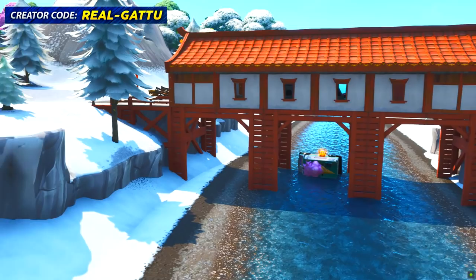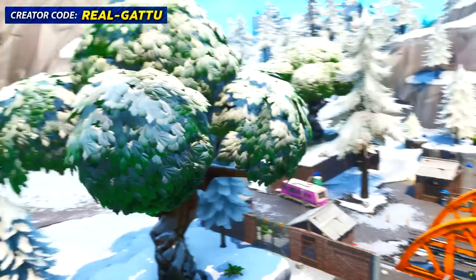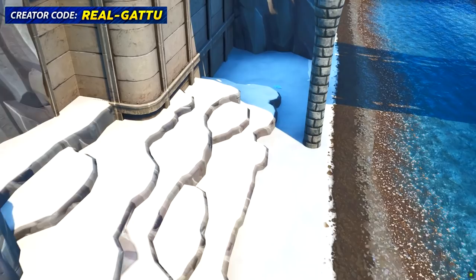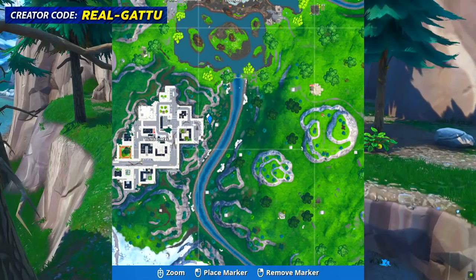Now we'll be going over to Lucky Landing, which is super close to Paradise Palms. There's a big orange bridge and exactly below that there's going to be the jigsaw puzzle, so go ahead and collect that. There's another orange bridge near Shifty Shafts with a slayer over there — look down and there's another jigsaw puzzle waiting for us. Go ahead and collect that as well — this is the minimap location where you can find it.